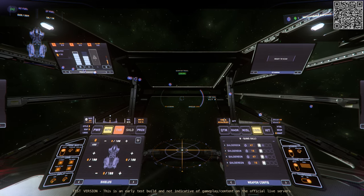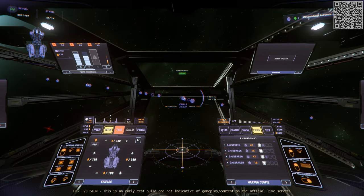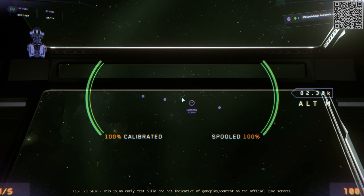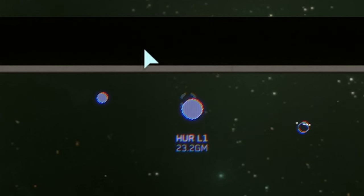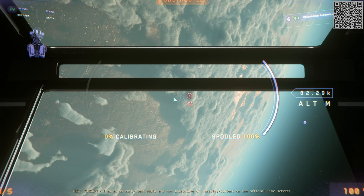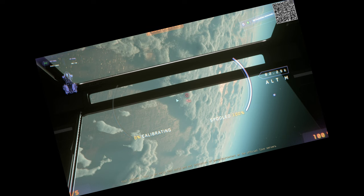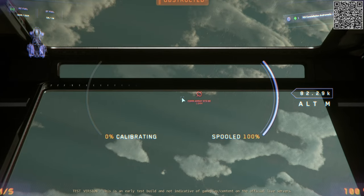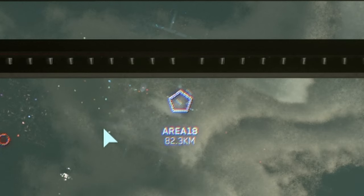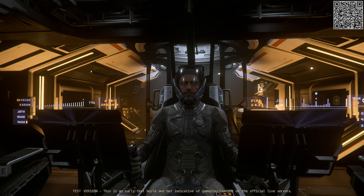The last changes I'll discuss in this video are the quantum markers — the icons are much better. A hollow circle represents a main planet: Hurston, Crusader, ArcCorp, Microtech. A full circle represents a major destination like Port Olisar or one of the moons. A hollow circle with a dot in the center represents your OM markers, making finding these much nicer. Your satellites, LEOs, etc. will have an oval with two lines on opposite sides. Main cities are pentagons, and other destinations on a planet that you can quantum to are upside-down triangles. Outside of the quantum markers, quantum travel still works the same as before.